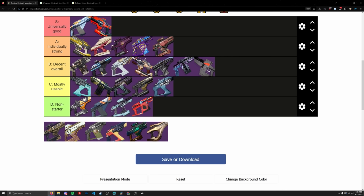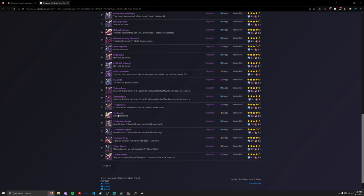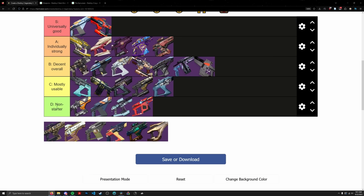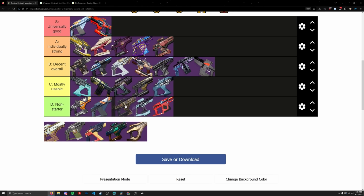The Epicurean is one of the worst PvE fusion rifles in the game — a Precision Frame with no useful PvE perks whatsoever besides Cornered. Straight into D tier, nothing special.